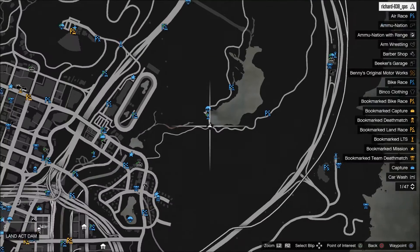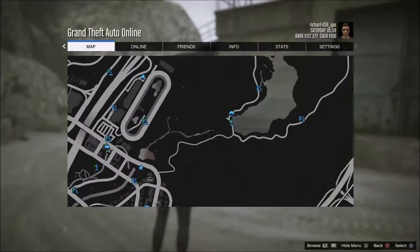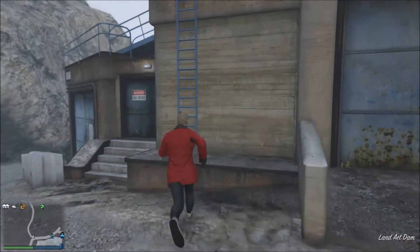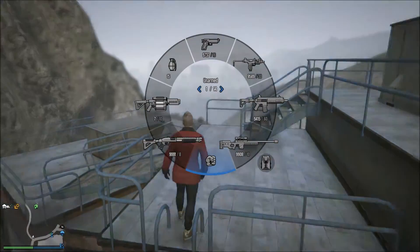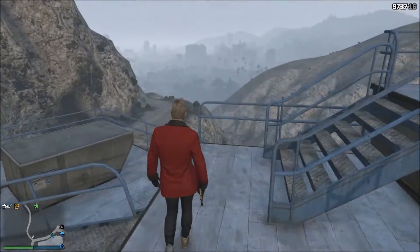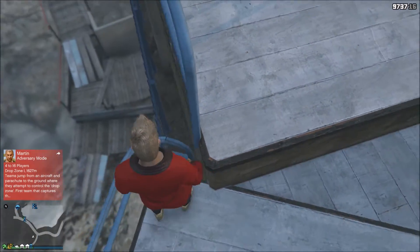The third spot is at the dam area just outside Los Santos. You want to go up this ladder, and then take out a pistol — that's for later. As you can see there's a balcony right here.